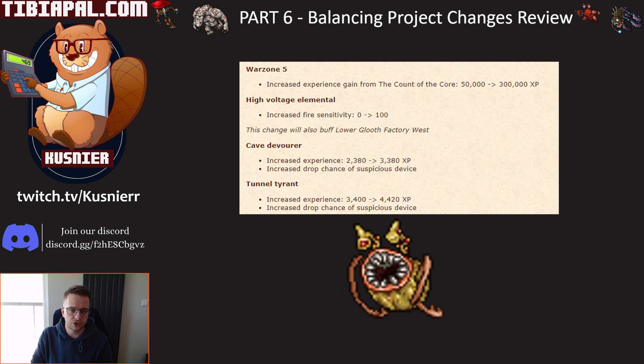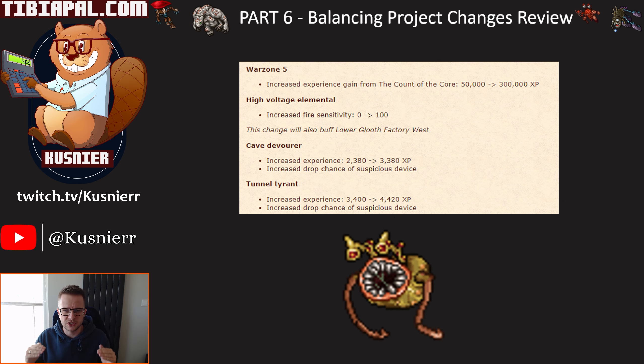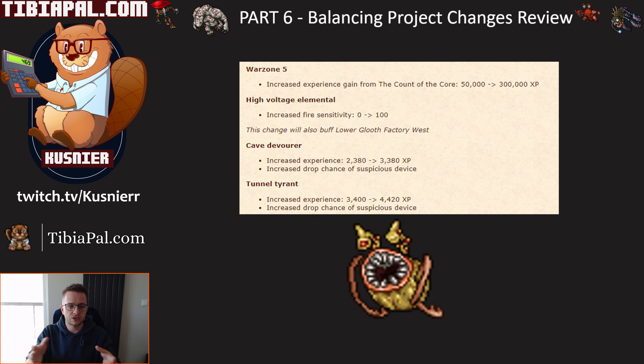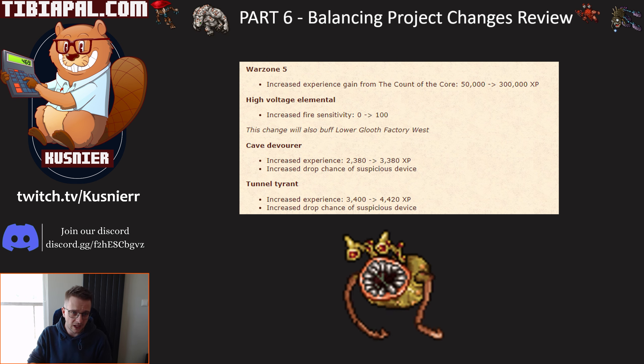In Warzone 5, the cave devourer has about a 40% experience buff and tunnel tyrant about a 25% experience buff. Additionally, both have an increased drop chance of suspicious devices. This might just mean the price of suspicious devices goes down as these places become more popular. So I think the profit will stay the same — you'll just drop more suspicious devices but they'll be worth a little less. The experience rate changes are crazy, around 30-35% for a place that was D tier. I'm expecting it to be around A tier for level 300 to 350.